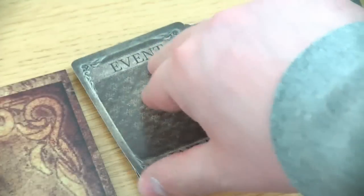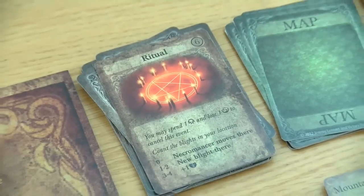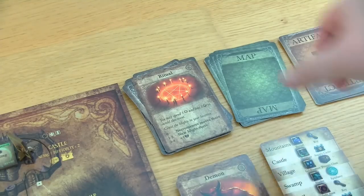So let's have a look at the event deck — this is a ritual. 'You may spend one grace and lose one secrecy to cancel this event.' It's not terribly bad. We have one blight in our location. A new blight would be spawned here if I would not cancel this event, but I can still use my clairvoyant and I think this is what I will do.